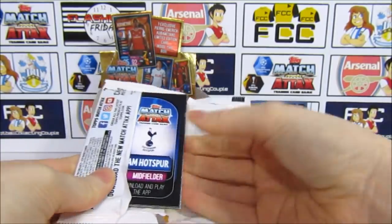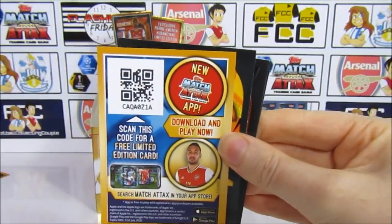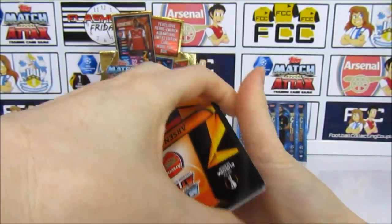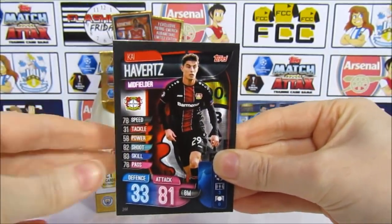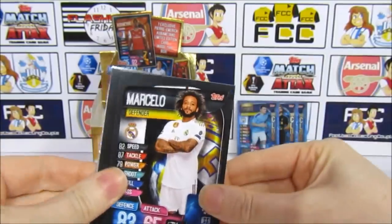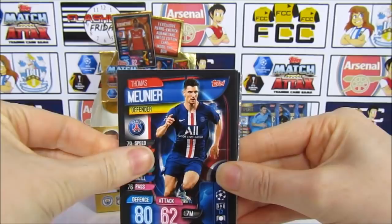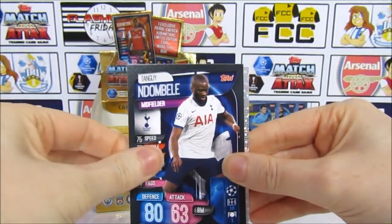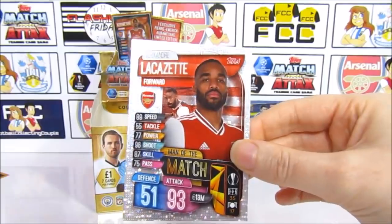We do only need about five cards now, excluding limited editions of course. We shuffled the packs around so it's all in a random order. So what have we got in here? Pack two has a Hutzpitz, a Marcello, a Grimaldo, a Thomas Muir, Walker, and Don Belay. So it is a Lacazette Man of the Match, but not the limited edition.